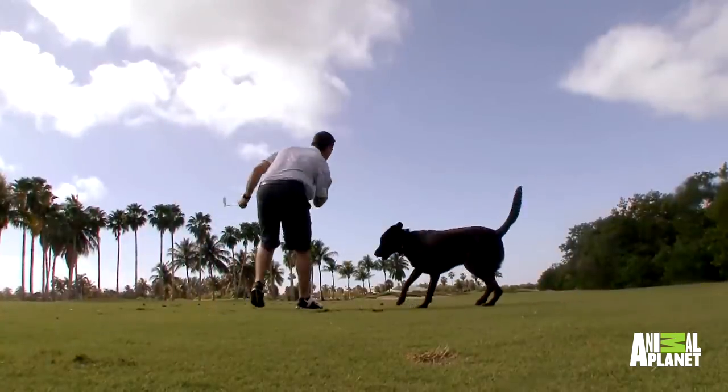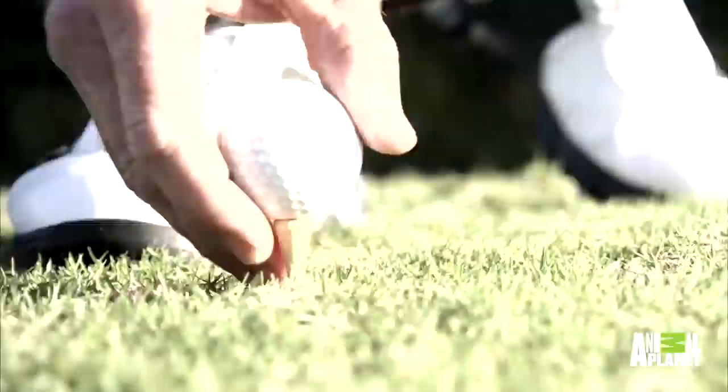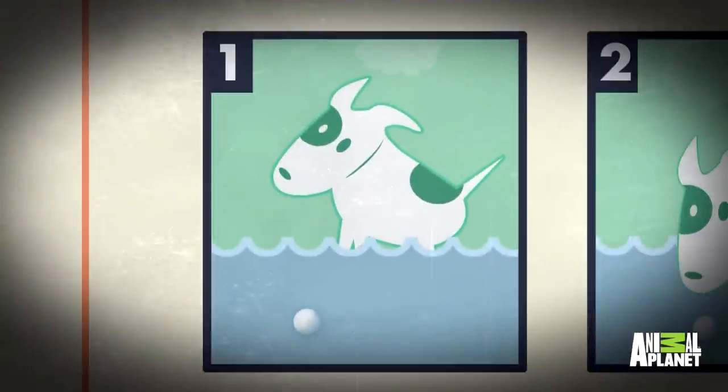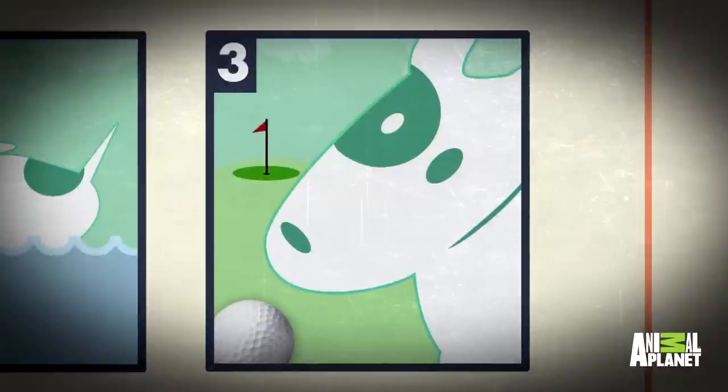Will's upcoming golf game has very liberal rules regarding fair play, so he's teaching his dog Kaya to rescue his ball from a water hazard. What we're talking about is underwater retrieval — that's insane. So first we need to teach Kaya to dive into the water, then how to stick her head under to grab a golf ball, and lastly how to deliver it back onto the course without Alex seeing it.